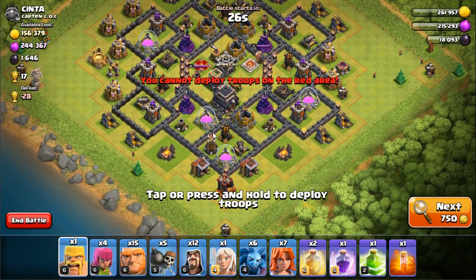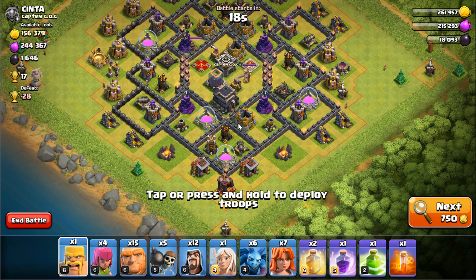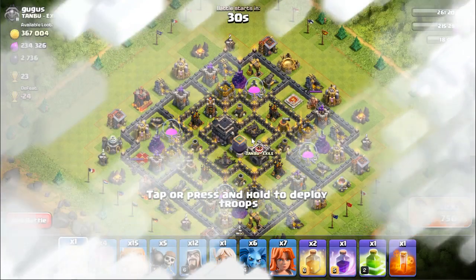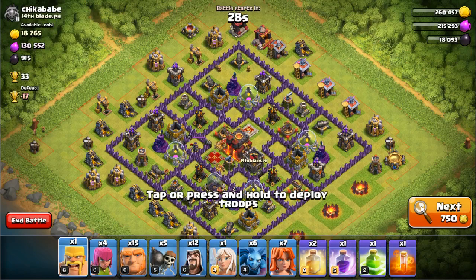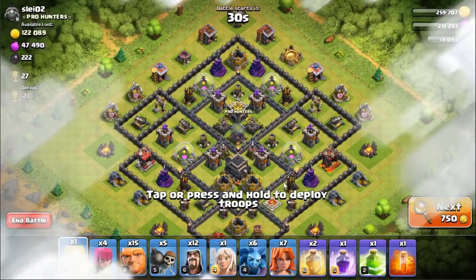This base looks a little better but here's the problem - this wall and this wall mean if I place my jump spell my troops could potentially walk to two different quadrants. I could possibly angle here, but there aren't many trophies for this base so I might as well find something easier. Sometimes you have to search a while to find one you know you'll win.